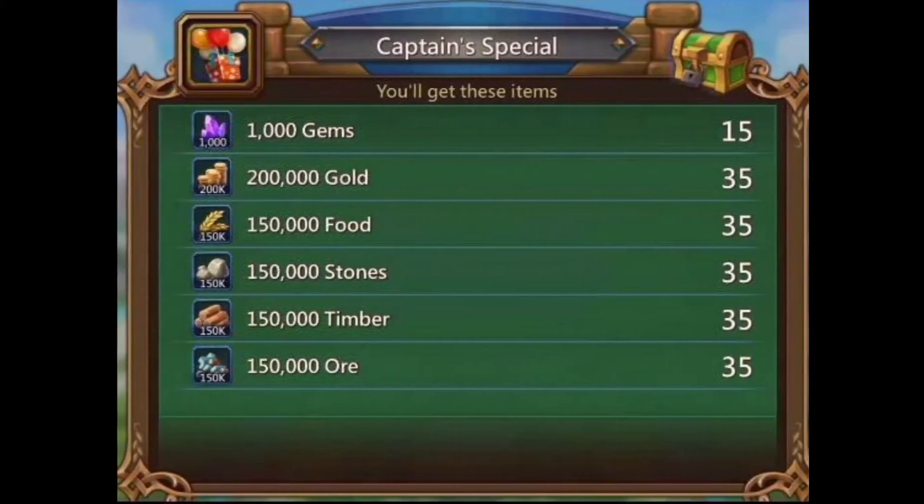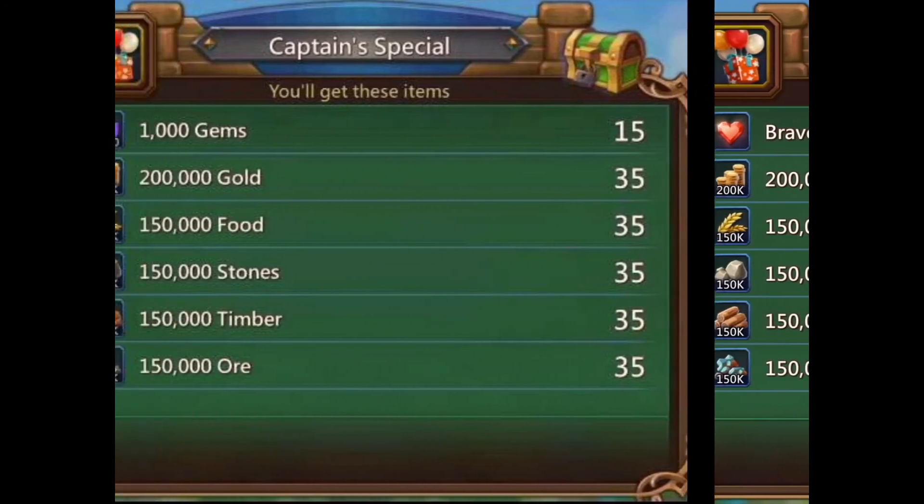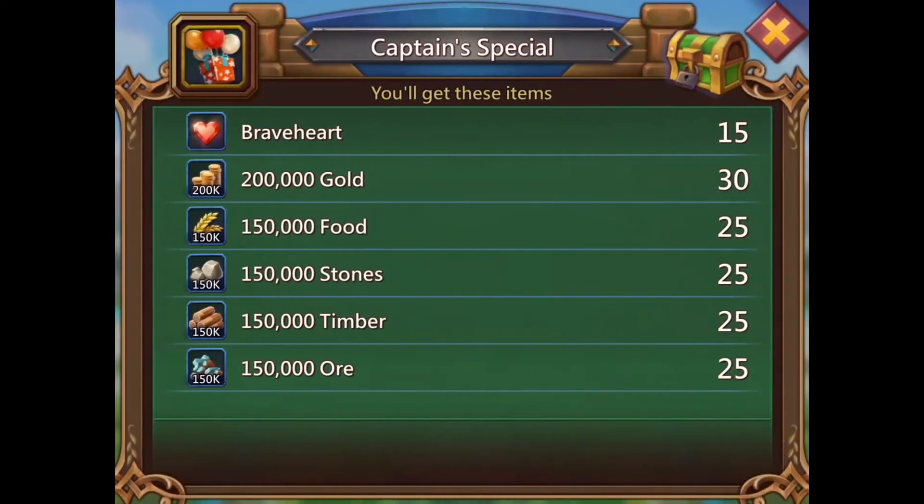The next one has 15k gems. I think it's also very good — you get some resources too when you need them. I can earn those gems in maybe half a week from monster hunting, coliseum, and treasure trove, so you can get them easily. I think the other pack might actually be better than the gem pack.